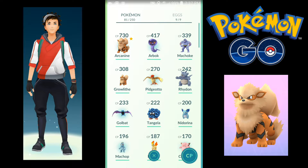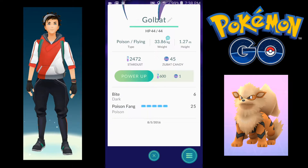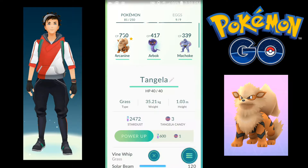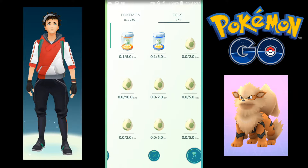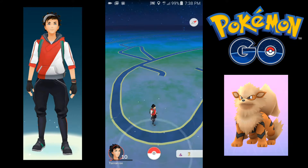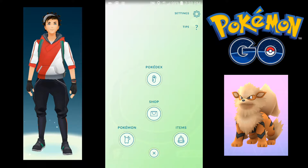This Pidgeotto I also got by evolving some Pidgeys. And the Rhydon — I think I caught him. And the Golbat was also by evolution. I have some eggs and we're just incubating those. I leveled up actually when I was coming here, that's why those eggs are just starting to get incubated.